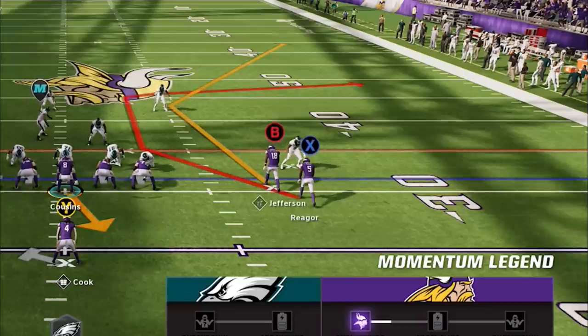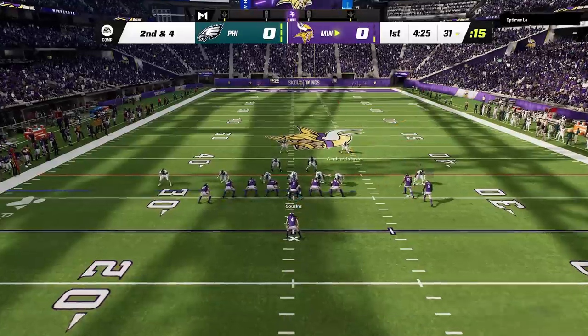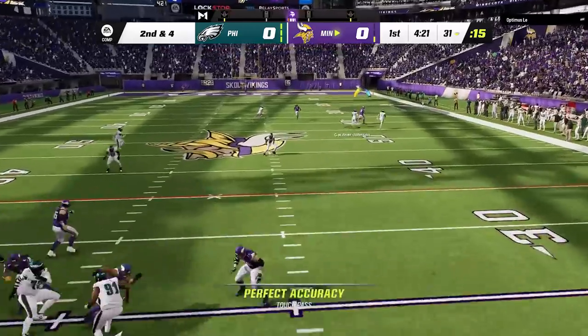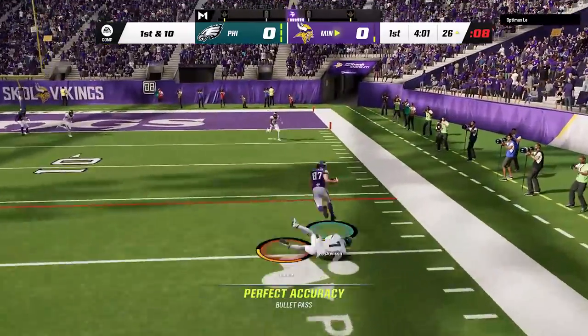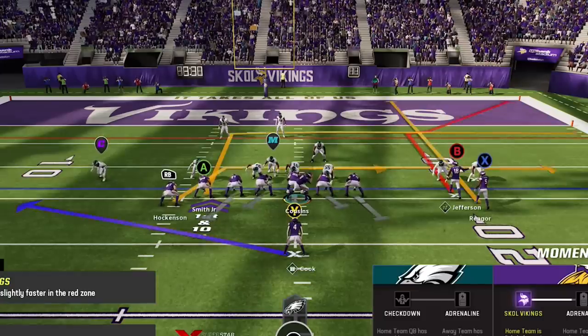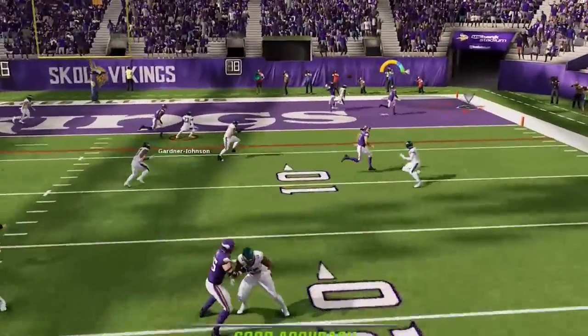It looks like he's in cover one man, however, so on the next play I call the Steeler Shot. Even though he is in a cover three, my receiver gets past the cornerback anyway, and we get a huge play to flip the field. From there, I take the drag on the next play to get inside the red zone before calling the smash drive, as this play beats any zone coverage as long as you run it from a hash mark to the short side of the field and put the X route on a streak to pull back the coverage.